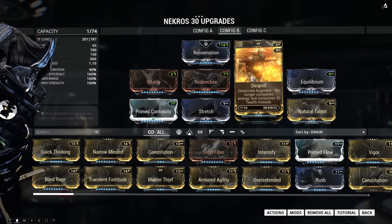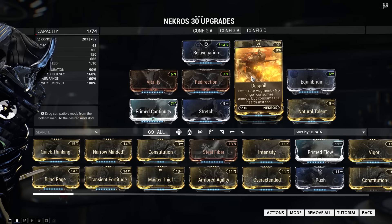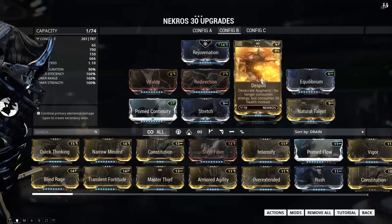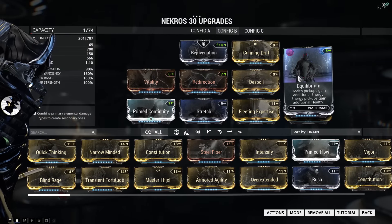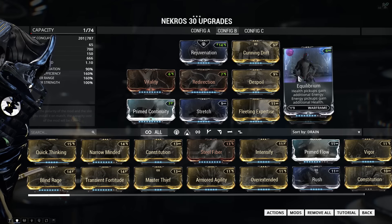The next mod is despoil, which makes desecrate cost health instead of energy. This is obviously really good because we have more health than energy, and it means that you can desecrate all the time. It also works really well with equilibrium, which is a mod you don't see used very often.